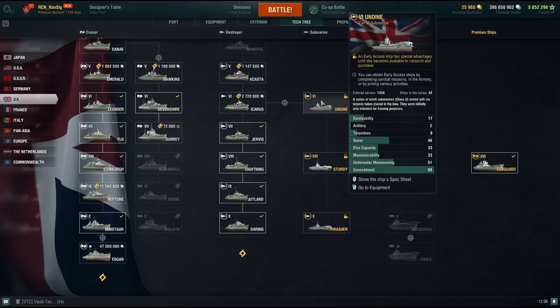However, if you read, you can obtain early access ships by completing combat missions in Armory or joining various activities.